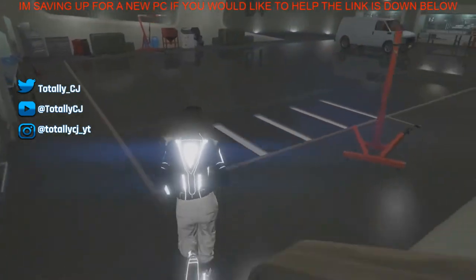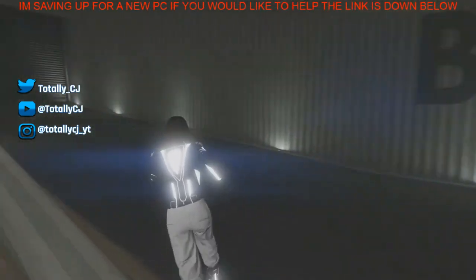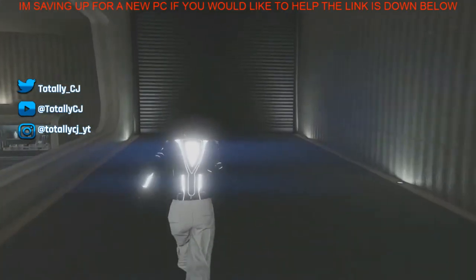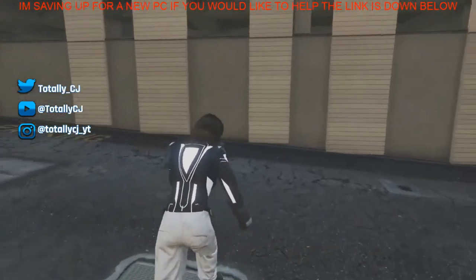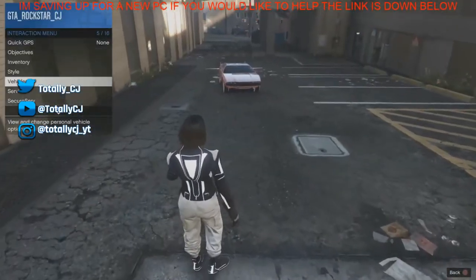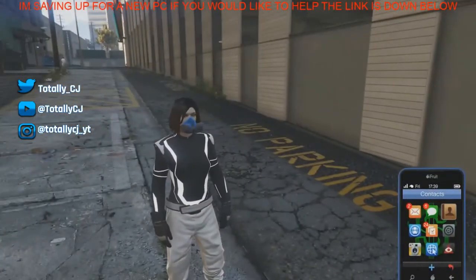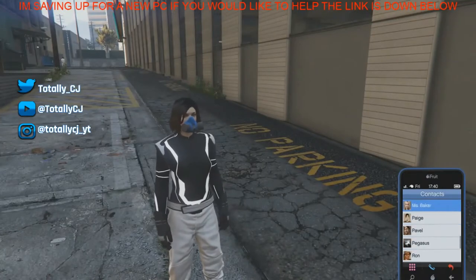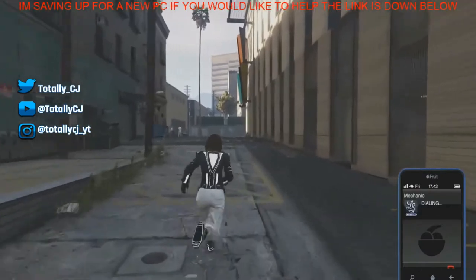Leave the garage and go outside. If you have a vehicle out, return it to storage. Then call your mechanic and request any vehicle from basement level two.